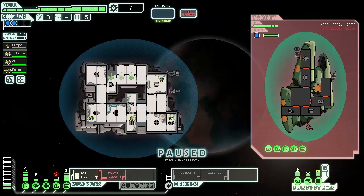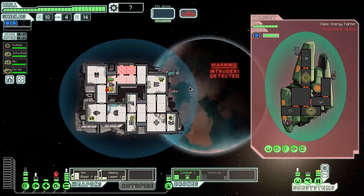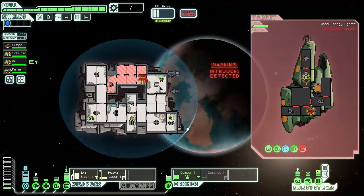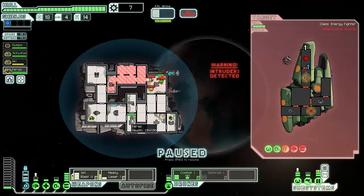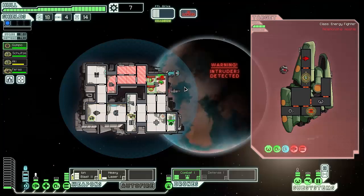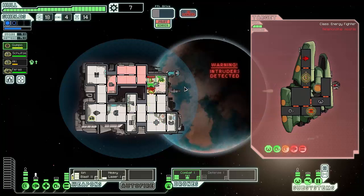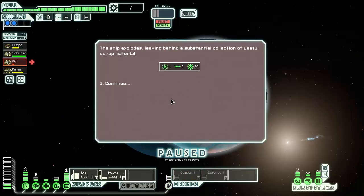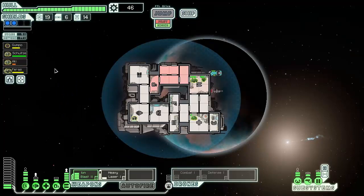Our heavy laser is going to be pummeling their ship, our ion blast is going to be pummeling there, and we're bringing a combat drone online. Let's get our rock crew member up here fighting and close all the doors — rock dude up here and the human up here as well. Aki, get down here! Oh whew, that was close. I need to pay more attention to my crew.